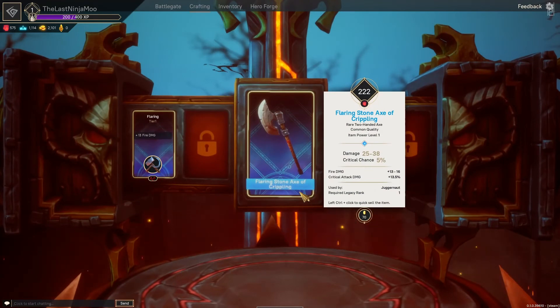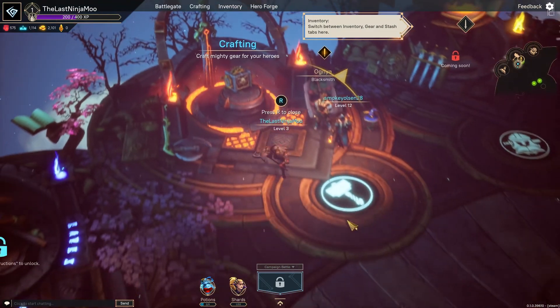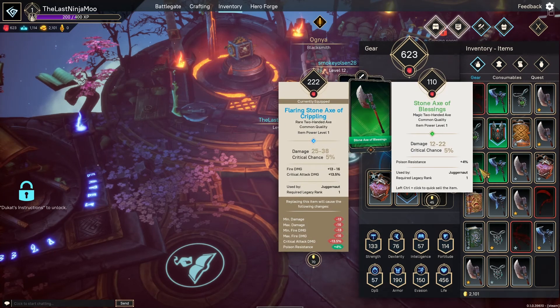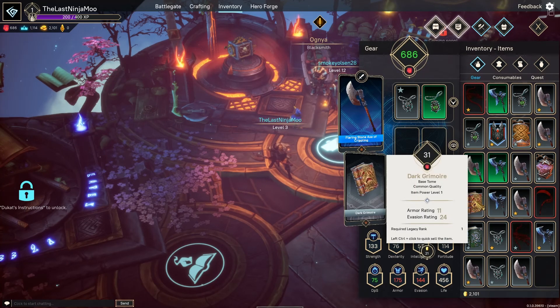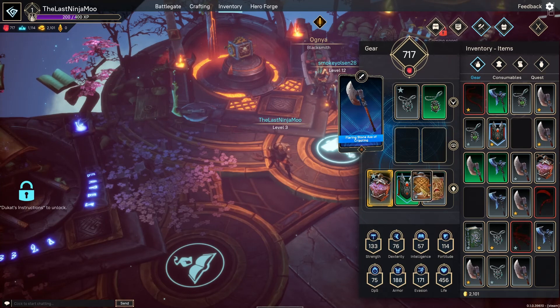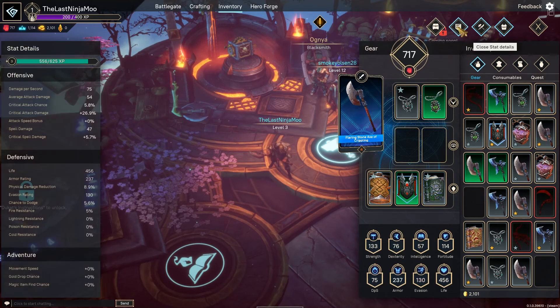Now we get the Flowering Stone Axe of Crippling! So is that in our inventory now? Yeah, nice. We crafted the blue item. Steel Ward - that's much better. Armor rating improving. I think we want to build an armor build. We have a stash - where is the shop? We have to go back to Gugna.